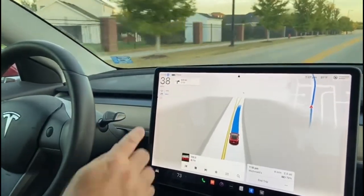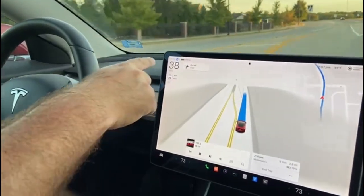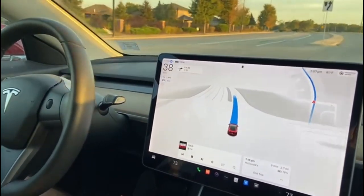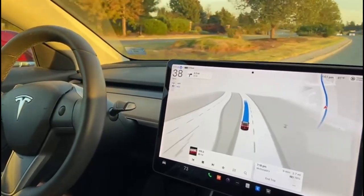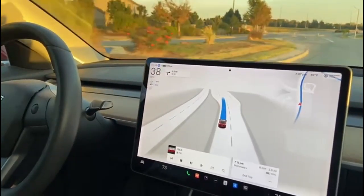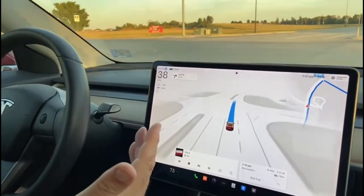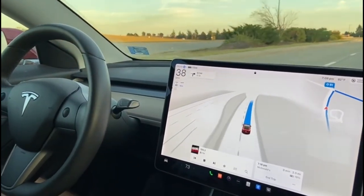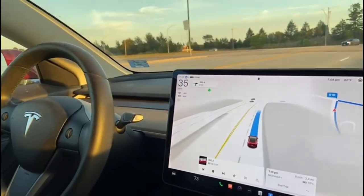So it thinks we have a 25 mph speed limit here, which I think is correct, but it's driving 38 — that's a bit fast. Now we come to the 40 mph zone — let's see if it recognizes the speed limit sign. Yes, it does, picking up speed. There's still that somewhat strange behavior where it drives too fast then a little too slow, as if it's compromising. Let's see our first right turn at a stop sign — nothing too fancy here. Turn right onto O Street.